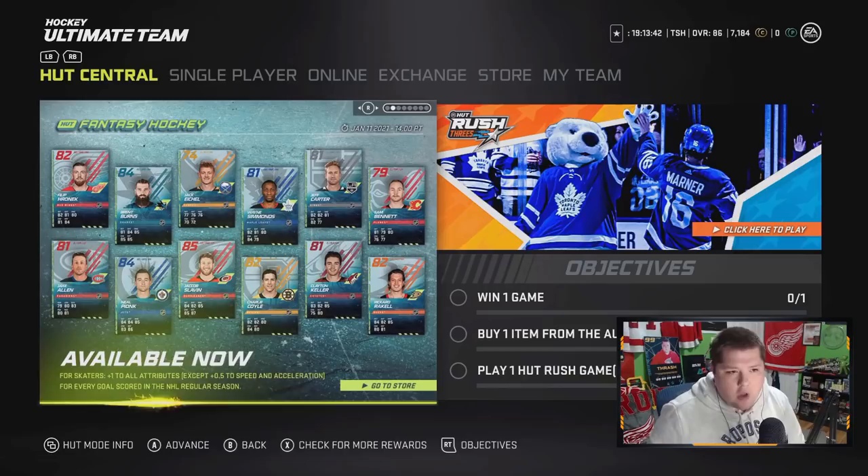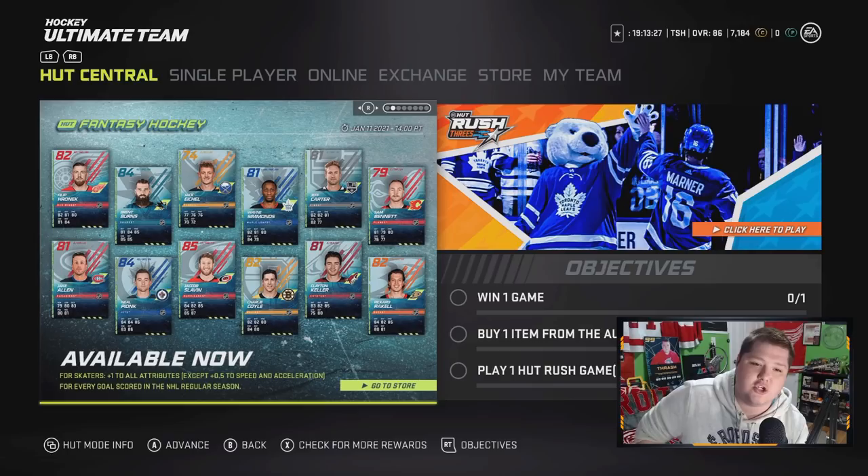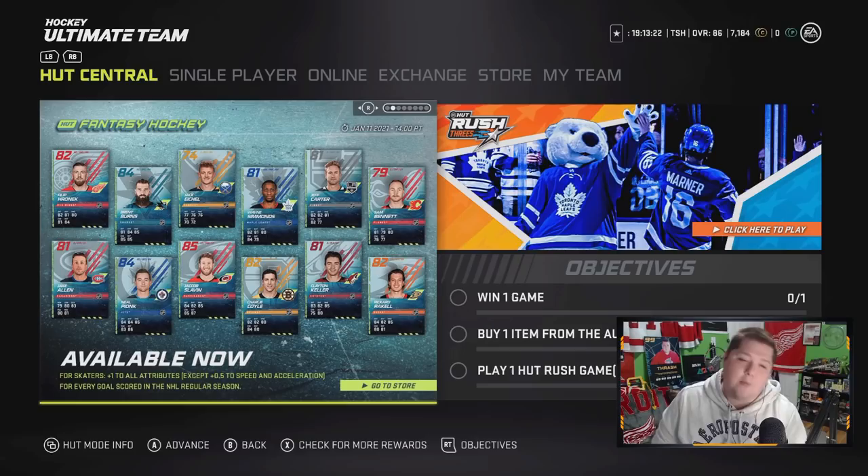Let me know down below which one's your favorite. Obviously I'm a Wings fan, but will Pionk put up 17 goals? I don't think so, but I still want to pick him up as a Wings fan. That Jack Eichel is probably the best one, followed by maybe Clayton Keller. Simmons is kind of a wild card being on Toronto now. You guys let me know down below which one you want the most besides Eichel — everyone's gonna say Eichel. We'll talk about this more tomorrow over on Twitch. Thanks for watching guys, I'll see you soon.